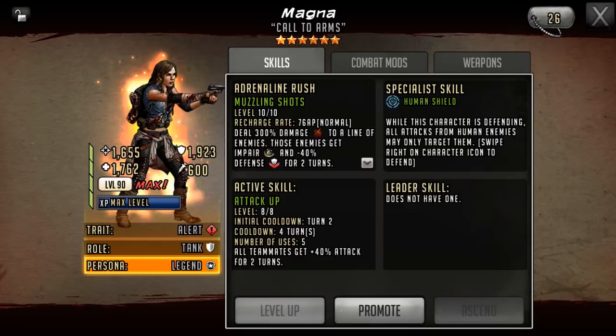Moving to her six star version — her stats are 1655 attack, 1923 defense, and 1762 HP. You'd probably prefer the stat balance to be more towards defensive stats. Same with Lee, they've overdone the attack here, especially considering these characters don't have great usability in the S-class era. She is going to remain as an alert character and her role will still be tank.